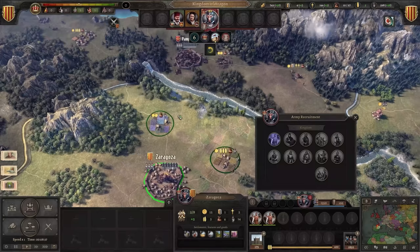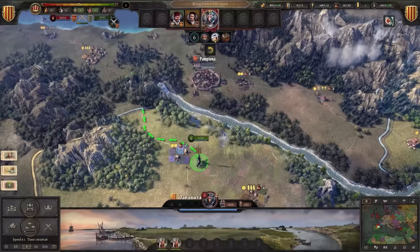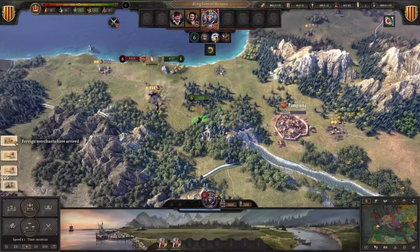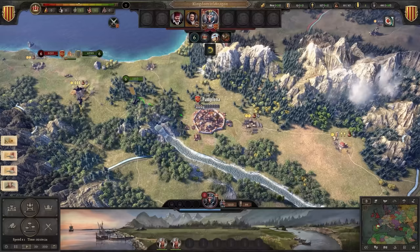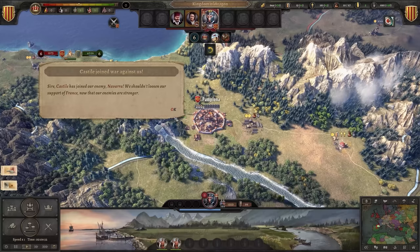Our peasantry's opinion has increased, and this is going to give us a nice fat payday for our pillaging — you don't want to pillage without getting paid. Alright, we can't wait any more. Attack, peasant army! Onward to Pamplona, we'll go the scenic route. Here you can see we've got Castile and Navarre against us and France — we are definitely winning. But we've got reinforcements coming in, and not for us.